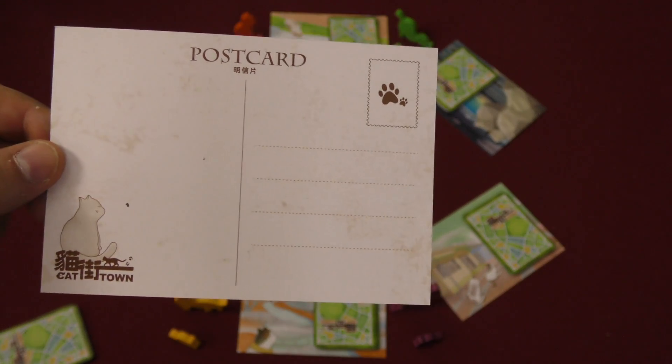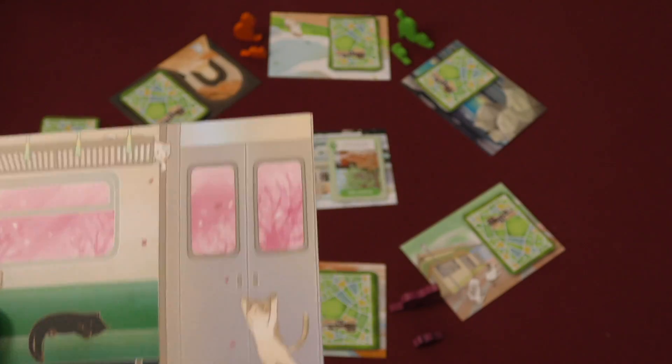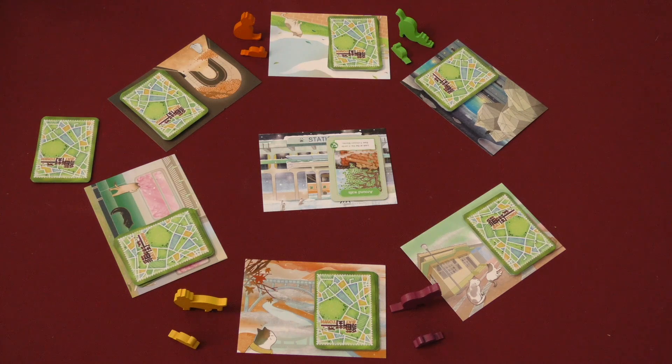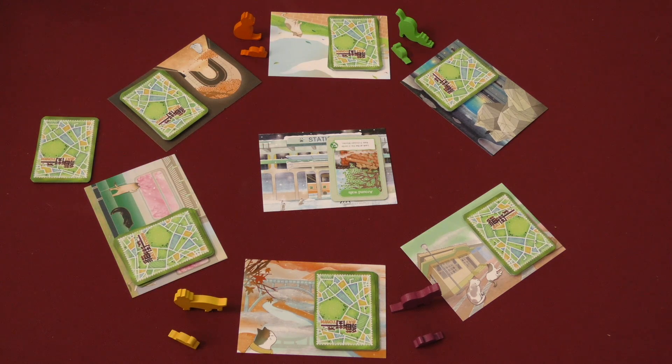They're actually postcards. You're going to put a certain number of cards on each of these boards based on the number of players. If there are four players, then two players are on the same team. Otherwise, every cat for themselves.